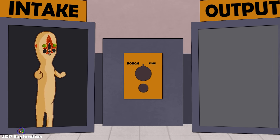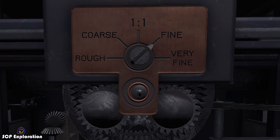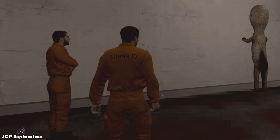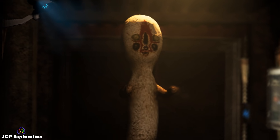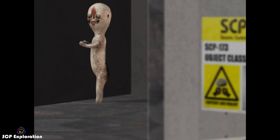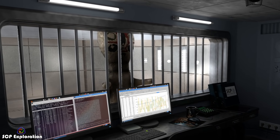As expected, inserting SCP 173 in 914 on the fine preset made things worse, because this setting yielded an SCP 173 that was apparently unaffected by eye contact. However, it was subsequently discovered that the statue moved freely only when it was observed, and became immobile when all eye contact was broken. And of course, this made SCP 173's containment a lot more difficult.